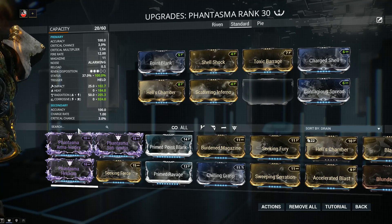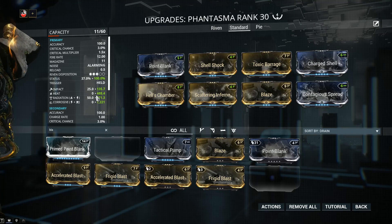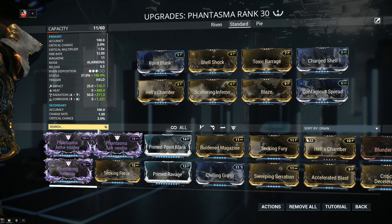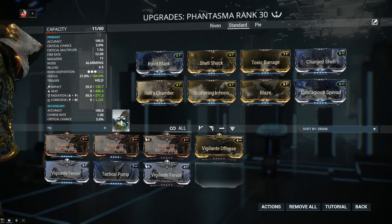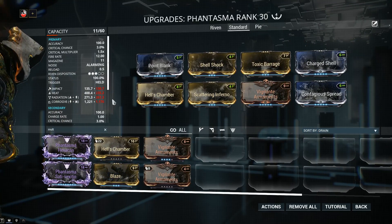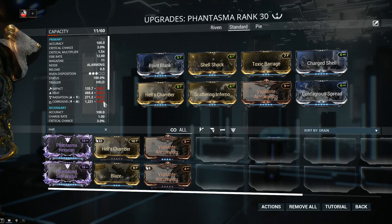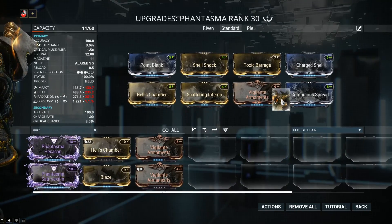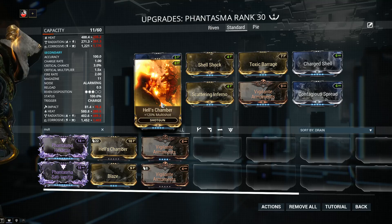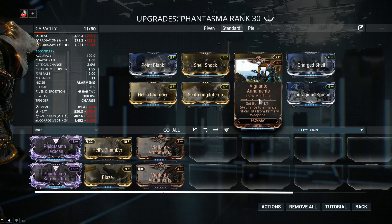For more damage, here are a couple of options. Blaze is fantastic as I said before - the problem with Blaze in this specific case is that it will increase the value of my heat, which means more damage but also increases its proc priority. Here's another option: Vigilante Armaments, adding 60% multi shot. Comparing the two - with multi shot the damage goes down on all fronts: less impact, a lot less heat since Blaze had 60% heat on top of the damage, a bit less radiation and corrosive as well. But keep in mind what this means for secondary fire: with only Hell's Chamber you only got a 20% chance at a third bomb, whereas adding Vigilante Armaments gives an 80% chance at a third bomb. My recommendation is either of the two depending on your preference - the differences in damage are honestly minute.